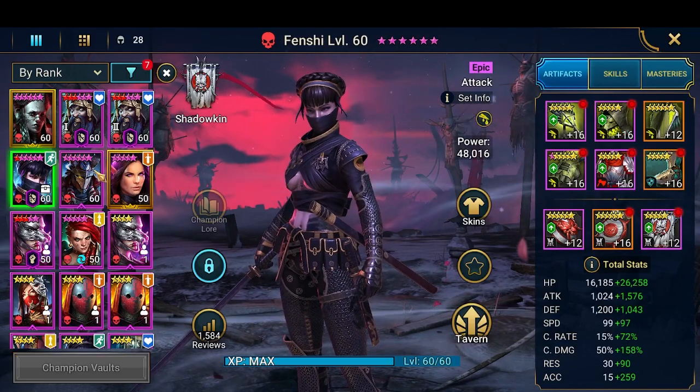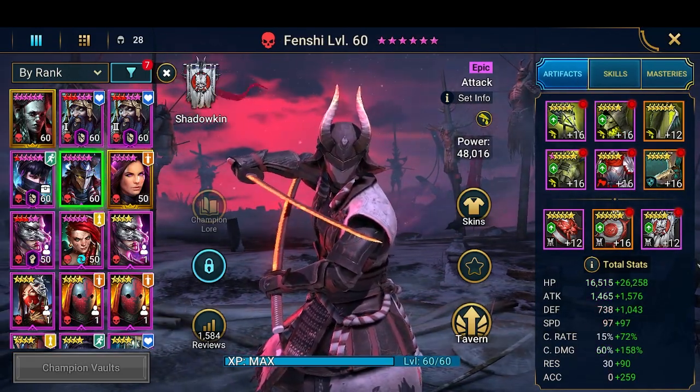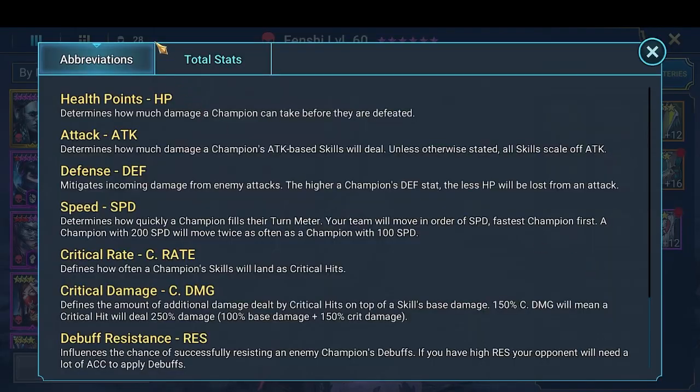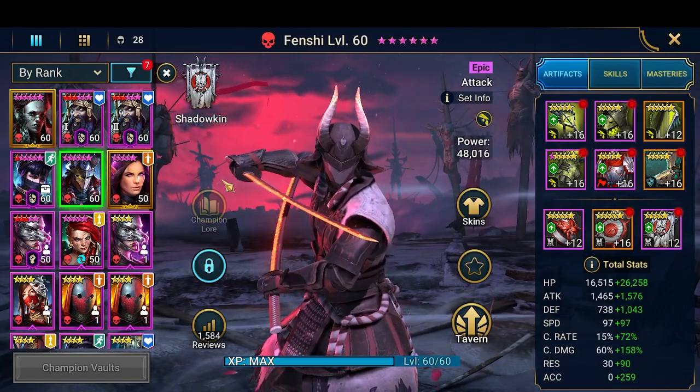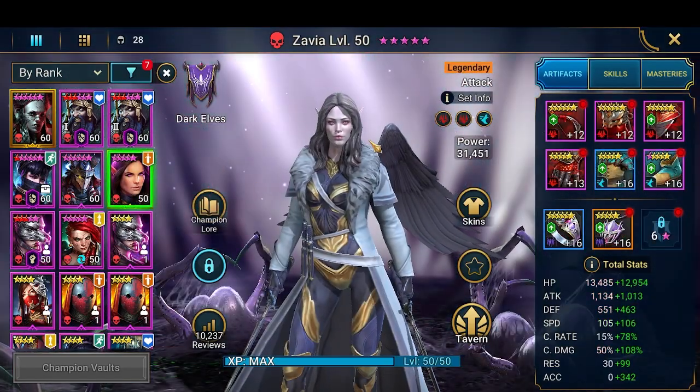Fenshi is also built for faction wars. His build has just enough accuracy to land the debuffs, some damage stats, and some tankiness.